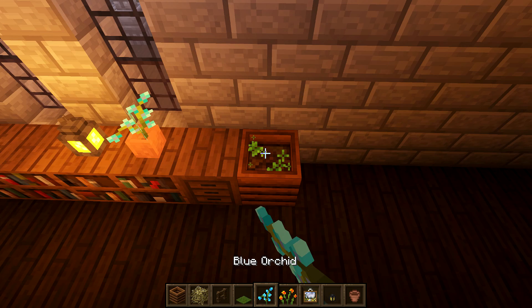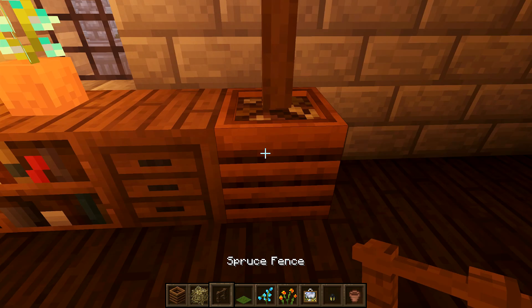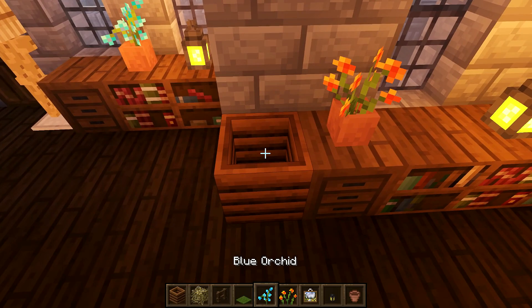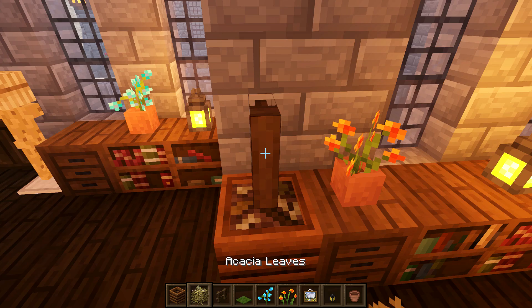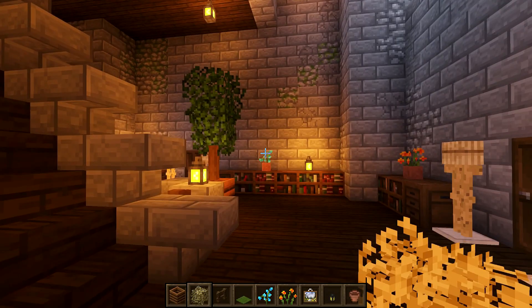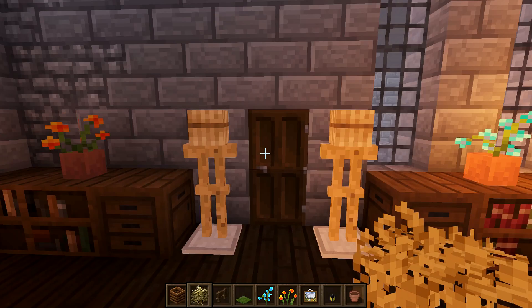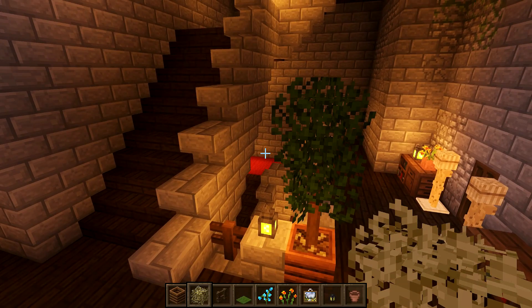Maybe by one of the doorways — I think we'll keep the armor stands by the doorway. What we'll do is put a pot on this side and a pot on this side. Fill it all the way to the top, put the fence on that, then two acacia leaves like that. Do the same with this one — fill it with some flowers of your choice, put the spruce fence on top, two acacia leaves. It just creates a little bit of color in here, adds a little bit of life. I think that actually looks okay for the moment.